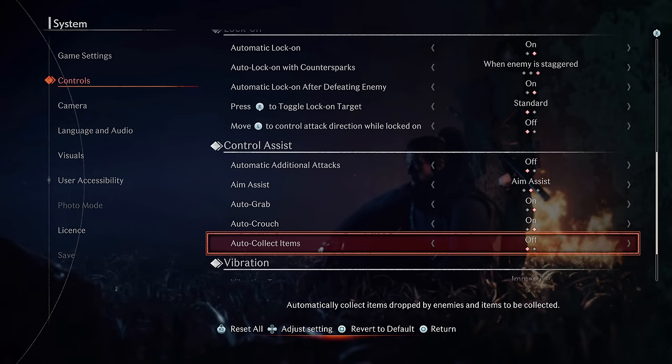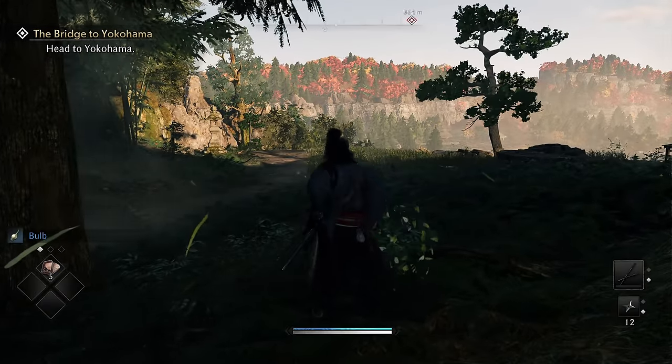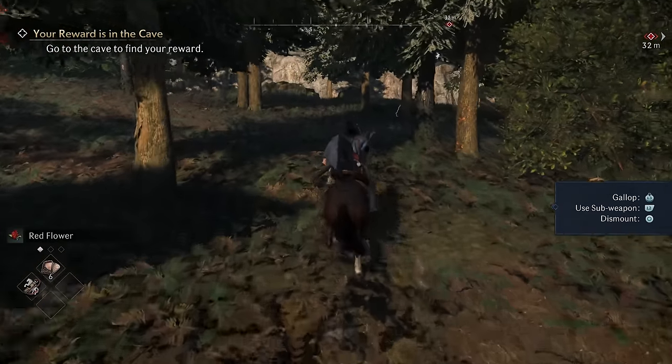Moving further down this menu, you can find setting number six, which is to enable Auto-Collect Items. This means that instead of needing to hit a button to pick items up, the game will automatically do so for you when you're near them, ensuring you don't miss anything.